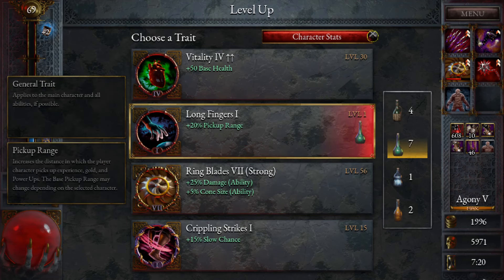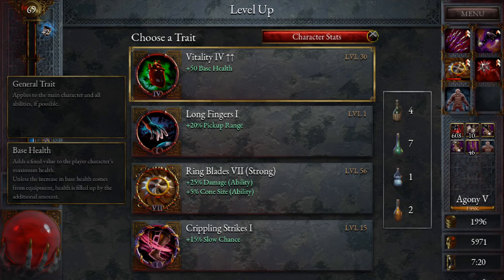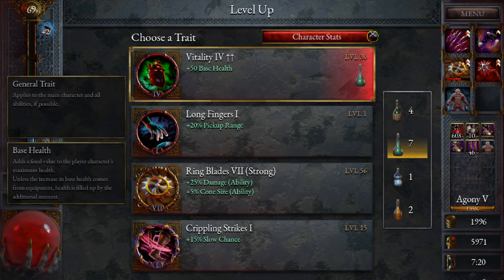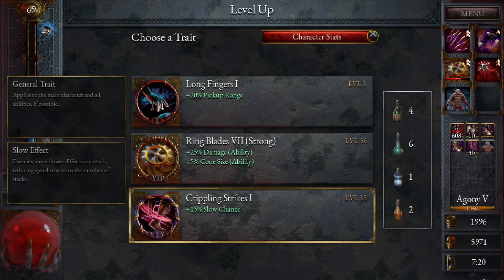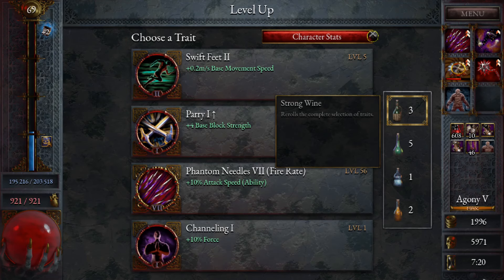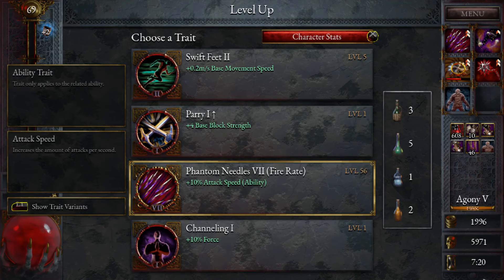We could oblivion this now — we don't need the health anymore, do we? Do we want slow chance? I don't think we need it. We're going to reroll here. Attack speed? Let's take attack speed.